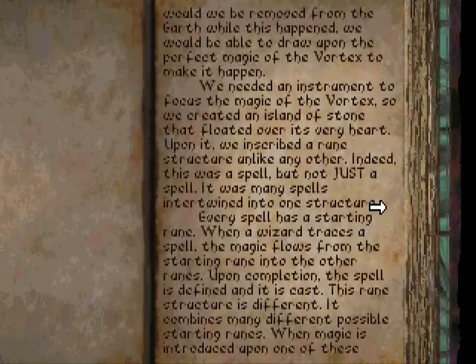We needed an instrument to focus the magic of the Vortex, so we created an island of stone that floated us over its very heart. Upon it, we inscribed a rune structure unlike any other. Indeed, this was a spell, but not just a spell — it was many spells intertwined into one structure.